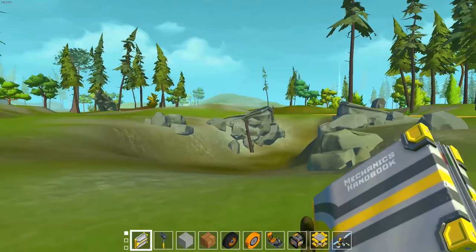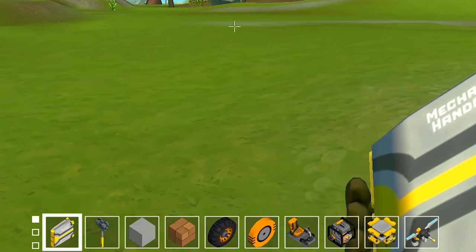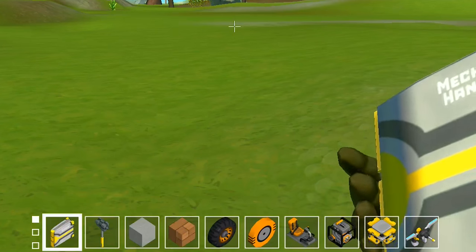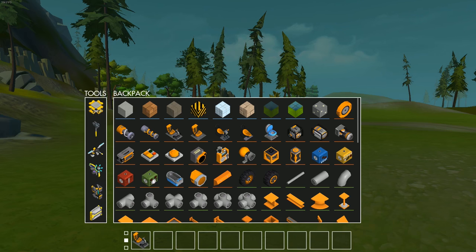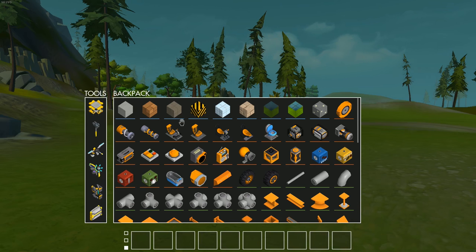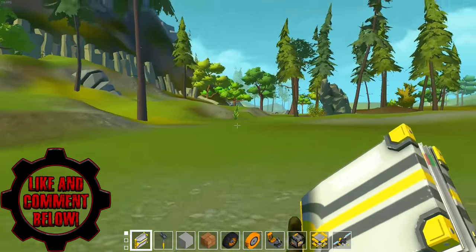Alright guys, we are in the new test branch and the first thing I noticed is look down at my hotbar at the bottom of the screen. There are three little dots to the left. I've read that if you press Alt plus Q — check this out — we actually have three different hotbars. We'll put a bunch of seats on this one, and we can switch it while we have the menu open. We can put a bunch of blocks on this one. Now we have three different hotbars. A lot of people have been requesting this, so that's really cool that they've added it into the game.